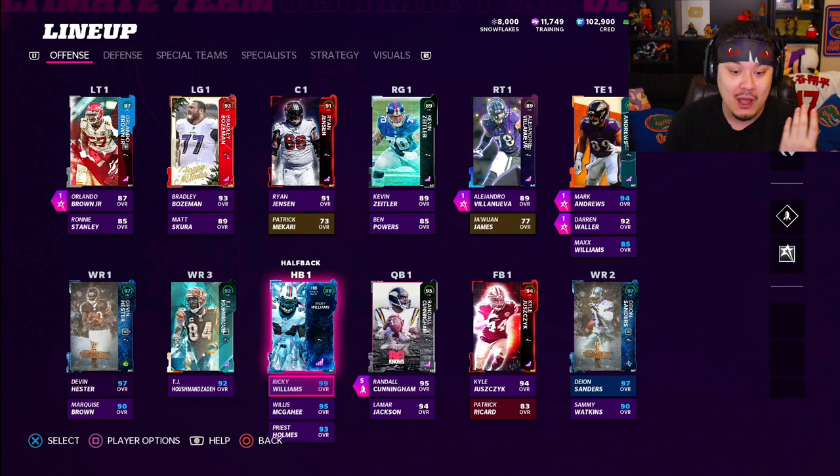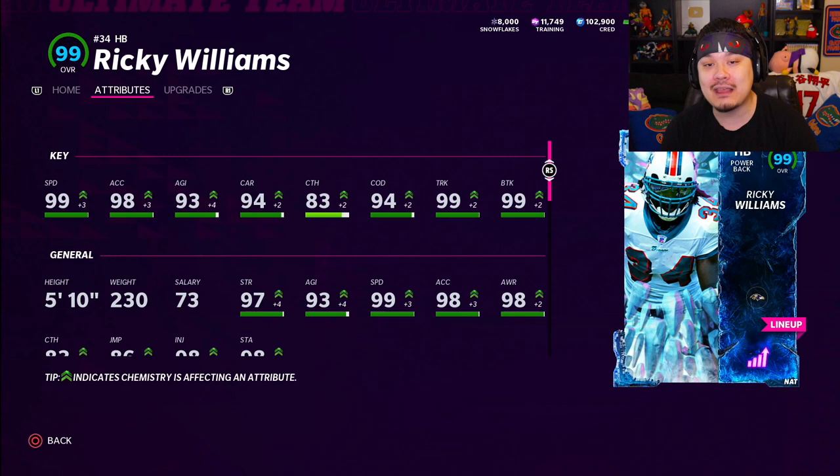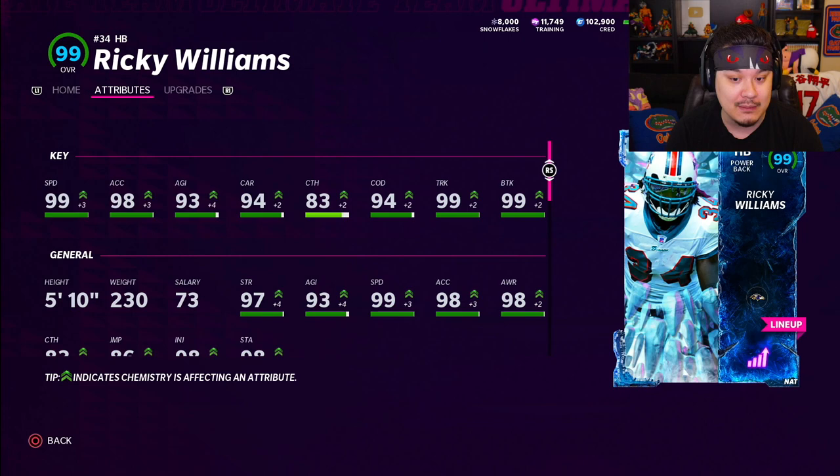So in the past week, the Ravens theme team got some massive upgrades, and it's been a little bit since we did a dedicated Ravens theme team video, so it's what we're doing today. In the squad here, I got the brand new Ricky Williams that came out yesterday, 99 overall. I don't even need to put the halfback strat cards on him — he just gets 99 speed with the zero chill chem and the Ravens theme team chem.